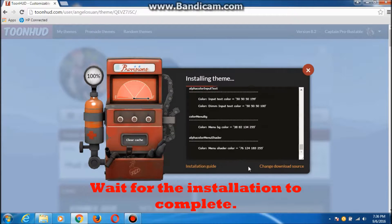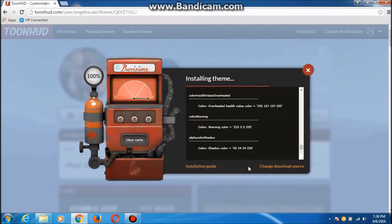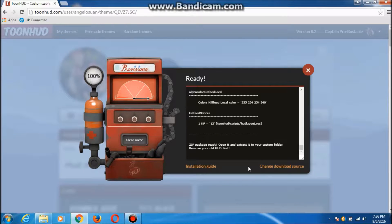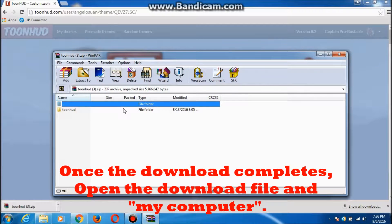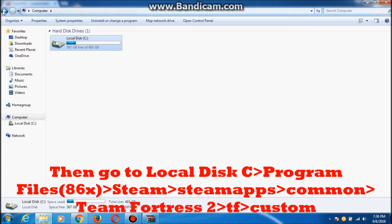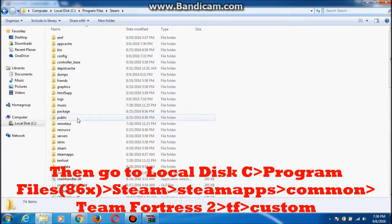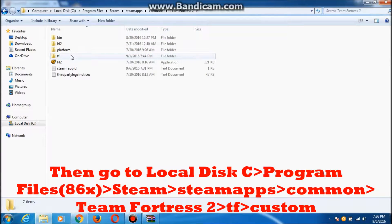Wait for the installation to complete. Once the download completes, open the downloaded file and open My Computer. Then go to Local Disk C, Program Files, Steam, Steam Apps, Common, Team Fortress 2, TF, Custom.